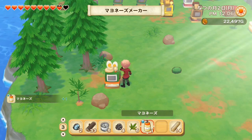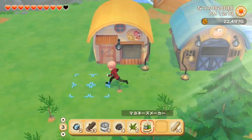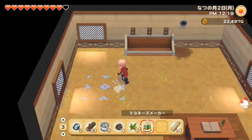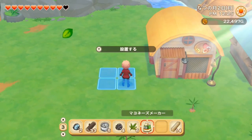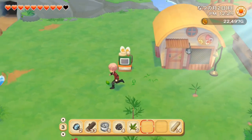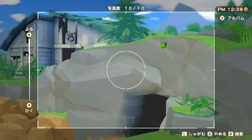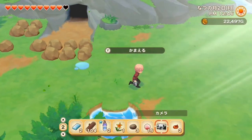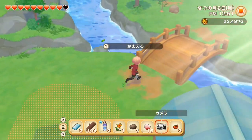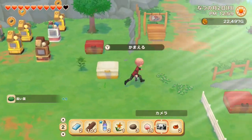One thing I don't really like is I was hoping to put the mayonnaise maker inside my chicken coop, but you can't actually put anything inside it, which is too bad. So you have to put the mayonnaise maker outside. I'm just hoping — if you guys haven't seen over there, there's like a big building. I have no idea what it's going to be. Maybe we're going to be able to put all the makers in there, because they're not the most aesthetically pleasing thing.